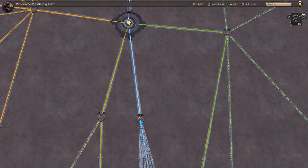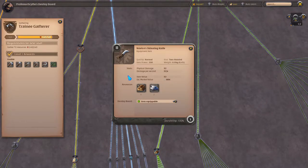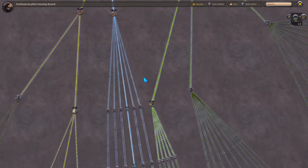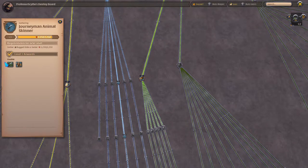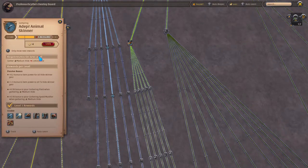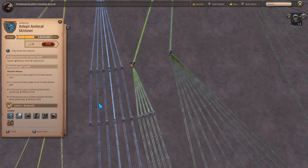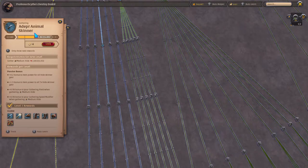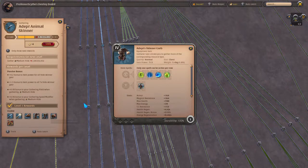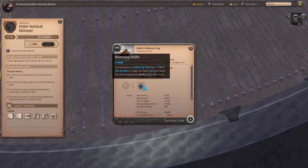We go back to the gold coin and go down the blue line to trainee gatherer. You're going to want to use any of the novice tools to start leveling that up. We'll use the novice skinning knife as an example — grab one of those knives and go out and start skinning animals. Once you have it leveled up, you can start gathering rugged hide or better with a tier 3 skinning knife. You need to gather rugged hide or better to start leveling up your adept animal skinner. Any XP will level up the next tier, so just skin everything. Adept gets unlocked, then you just keep going — using better equipment and armor pieces that increase gathering yield, all the way until you get to elder.